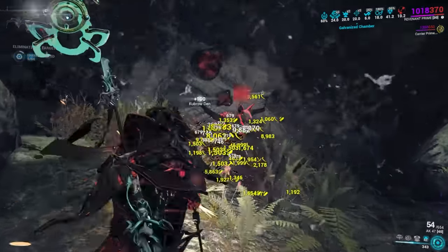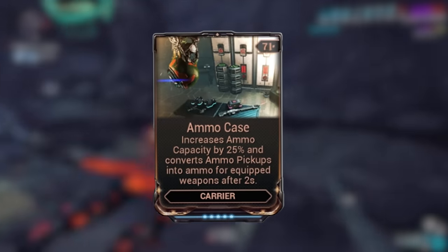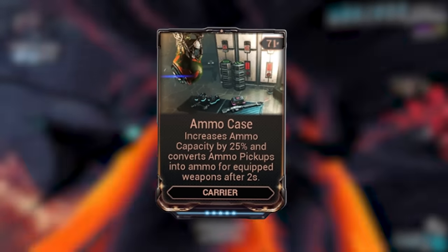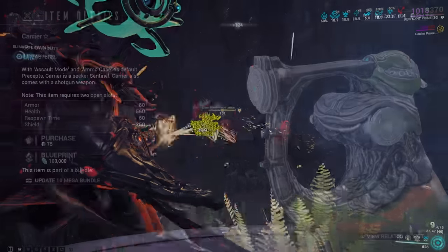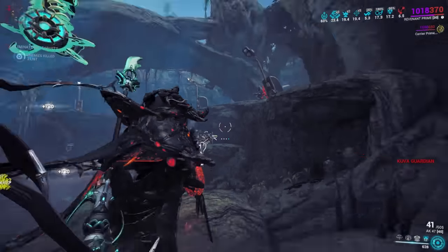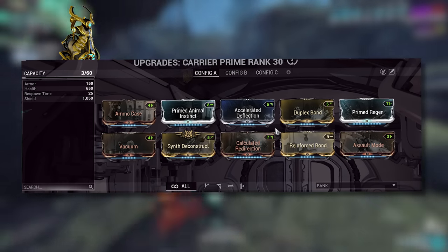The next companion on the list is Carrier — a beginner-friendly companion that can be used all the way to endgame if you desire. That's because of this very simple but amazing mod: Ammo Case. This mod increases your ammo capacity by 25% and converts ammo pickups into ammo for the equipped weapon after 2 seconds. This is amazing for ammo sustain and makes those pesky weapons that struggle with ammo a breeze to use. You can get Carrier from the market for 100,000 credits, or you can farm the primed version. The build is very similar — for pretty much every companion you're going to be running Vacuum or Fetch, Animal Instinct, Primed Regen, and maybe Synth Deconstruct.